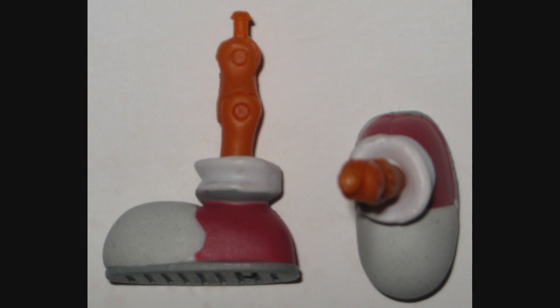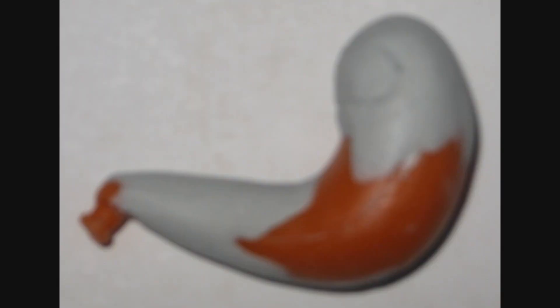I sculpted the feet to be more similar to Charmy's boots in shape. The tail is again Tails' tail — this way it can plug right into the Tails body — but sanded down and sculpted over to be smooth.